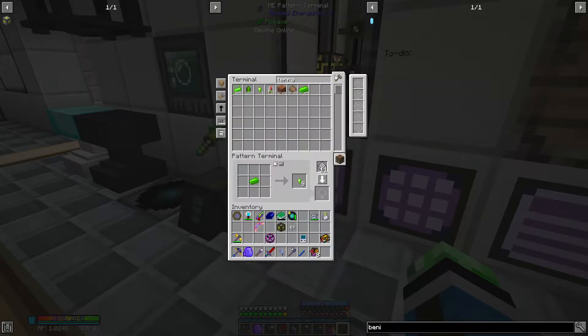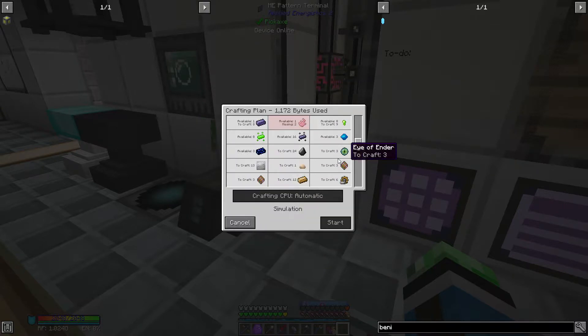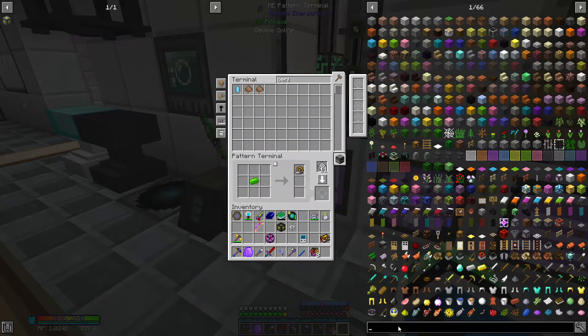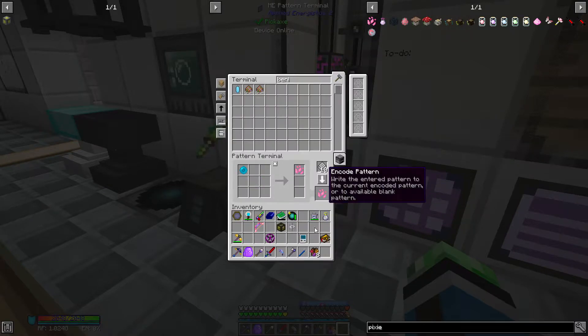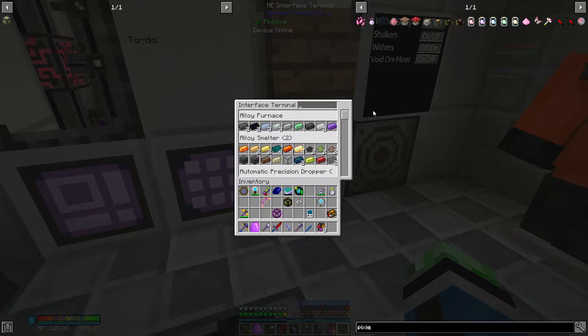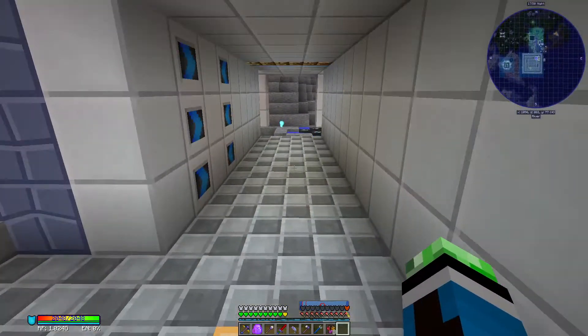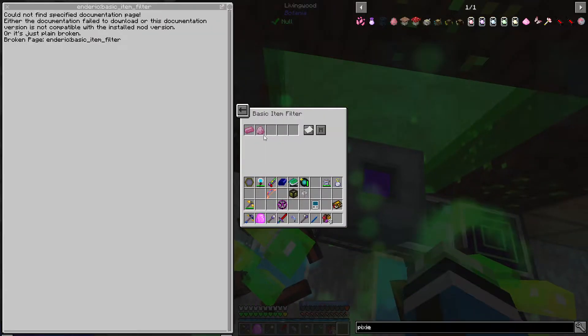Pixie dust and colored lenses are easy to teach. Pixie — that would go with the elementium and the dragonstone, which also means I need to tell the vacuum chest over here to expect pixie dust. I also need to close Project Intelligence right there. Now that's expecting pixie dust.